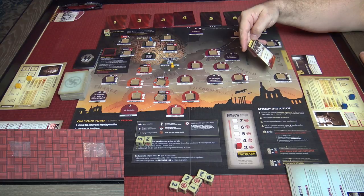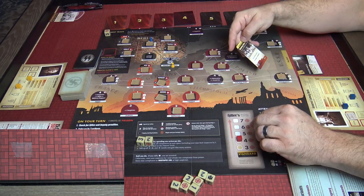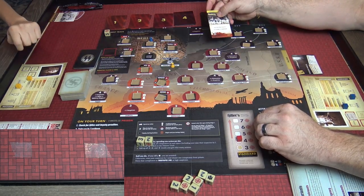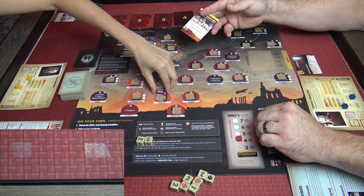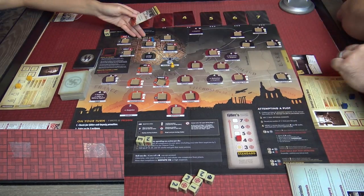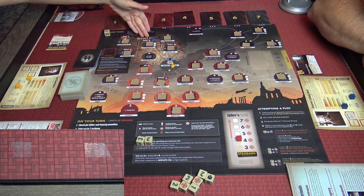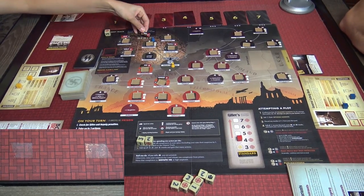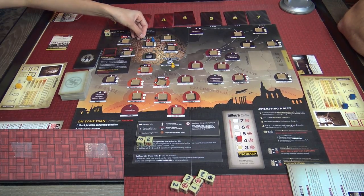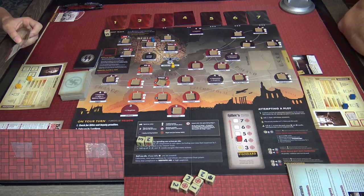The event card says: raise Hitler's military support by one and move Goring to the chancellery — which is where Rob is. You don't want to be in the same space as the bad guys because at the start of your turn, if you're in the same space as a deputy or Hitler, you suffer a negative effect — you'll have to discard an item. So we need to think about getting Rob out of there.